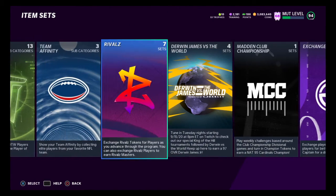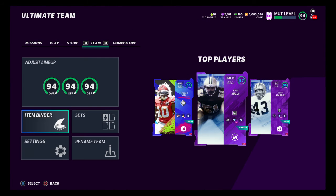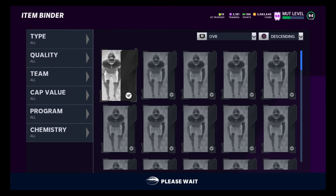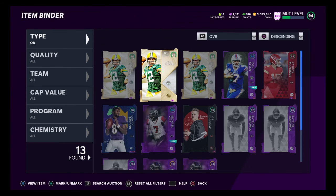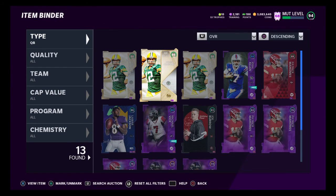I appreciate every single one of you. We're giving this Aaron Rodgers out to a very special subscriber — he's been with me since the very beginning and he's always quoting all my stuff. It's my boy Sports Sports. Sports Sports, you have won yourself a 94 overall Aaron Rodgers. Just hit me up — we'll meet up over on Twitter and I'll give you your giveaway. If you guys want to be involved in these giveaways, we'll give away any card. Get this video to 50 likes and subscribe to the channel — we have weekly giveaways we're going to be doing every week.